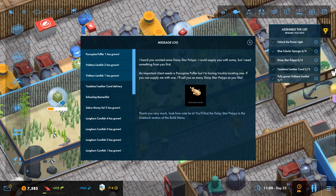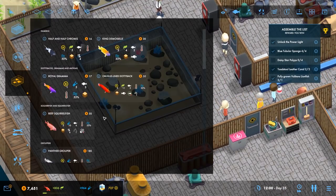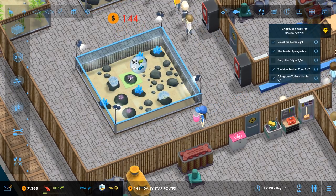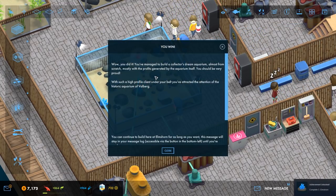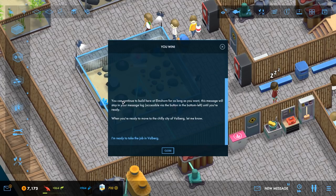We should now have in the build menu our new fish — we do. Daisy star polyps. How many do we need? One, two, three, four — and that is technically complete. You've managed to build the Collector's Dream Aquarium almost from scratch, mostly with the profits generated by the aquarium itself. You've attracted the attention of Historic Aquarium Valberg, so: continue or go to Valberg.